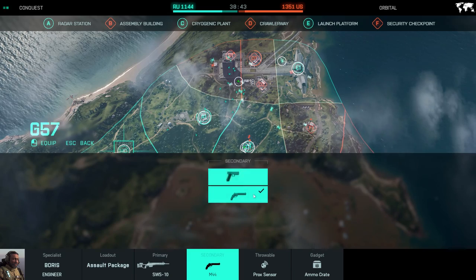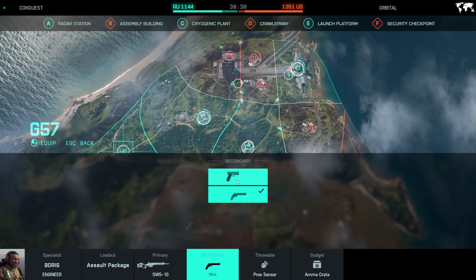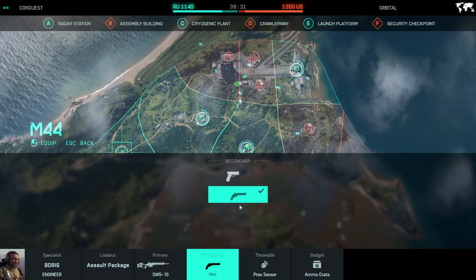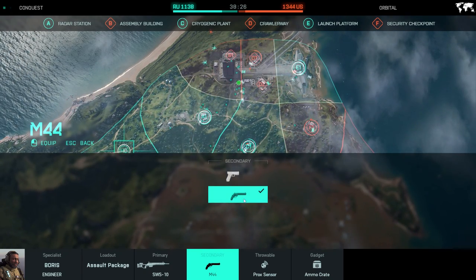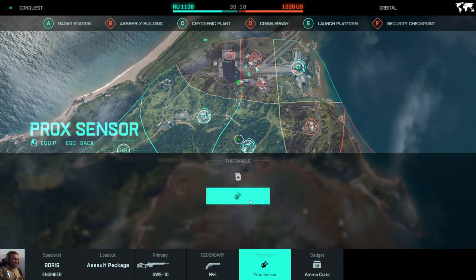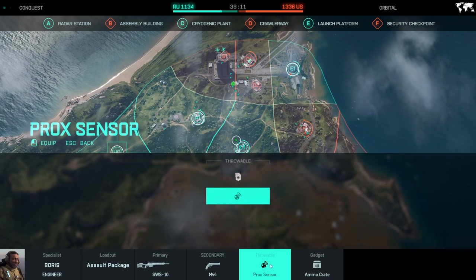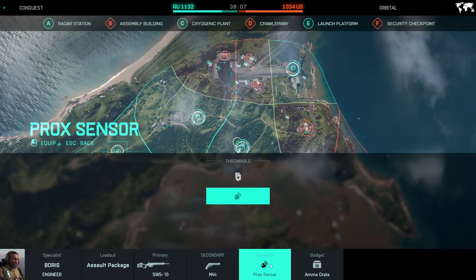If we go over the secondaries, I've been getting ripped by this Glock — I don't know how people do it. Maybe my aim is just bad, but occasionally I get destroyed by it. I actually really like this M44 revolver. It's not that fast, but it's a one-shot headshot, so it's very satisfying when you hit those. Heading over to the throwables, we have the proximity sensor and the impact grenade or just the regular grenade. I like running the proximity sensor just because it gives me more information on where enemies are when I'm pushing an objective.